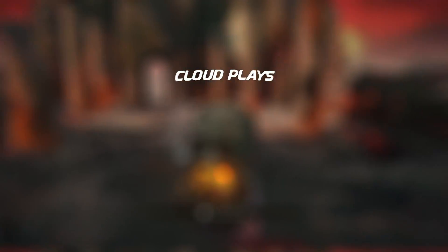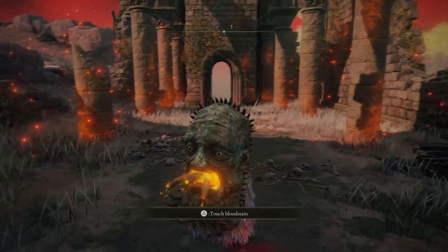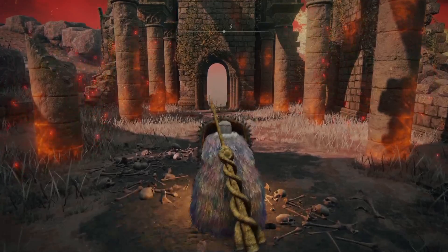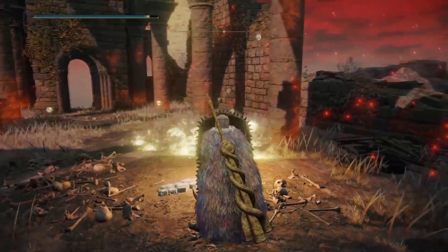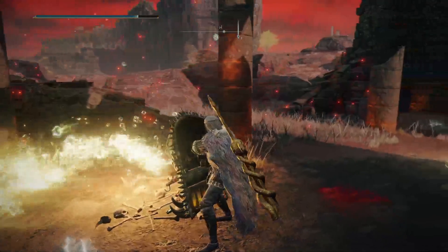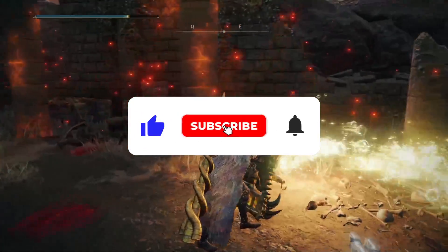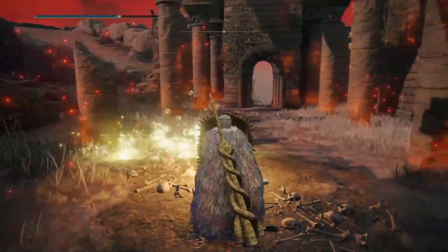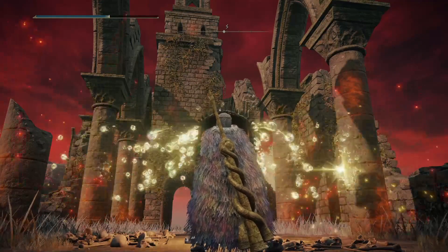We've got a really cool glitch for this giant shield that enables you to do this. Yes, a bubble blower. Not only is it a bubble blower, but if you spec into this correctly, this is a bloody strong bubble blower. And although you may get a little bit frustrated at the beginning, once you figure it out, you are getting this 100% of the time. Look at that — the pretty bubbles.